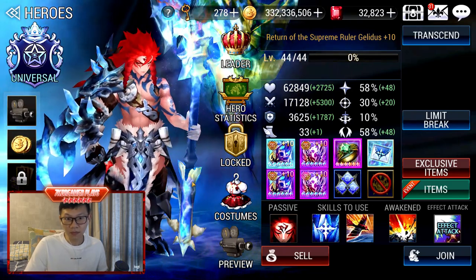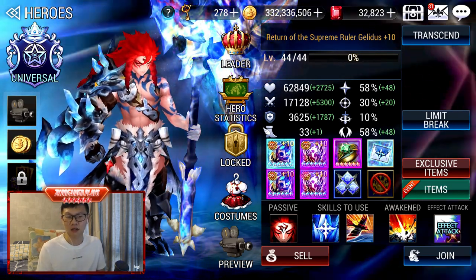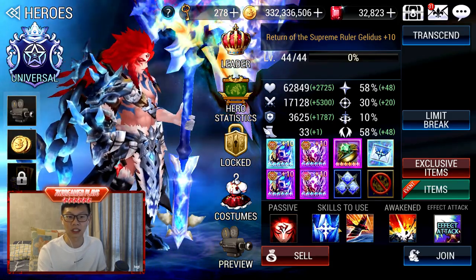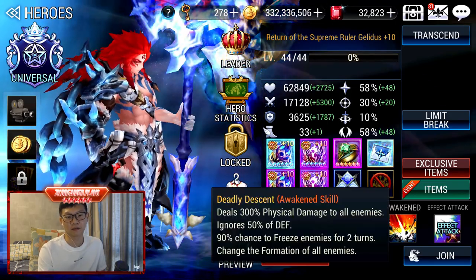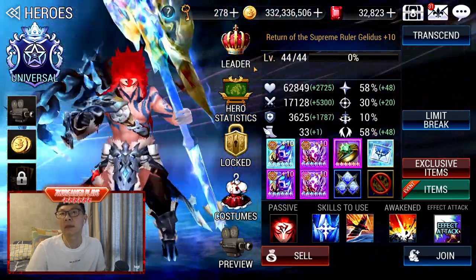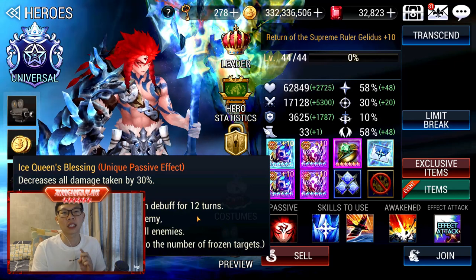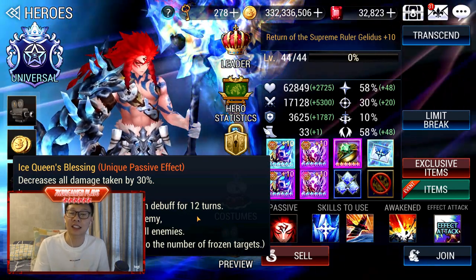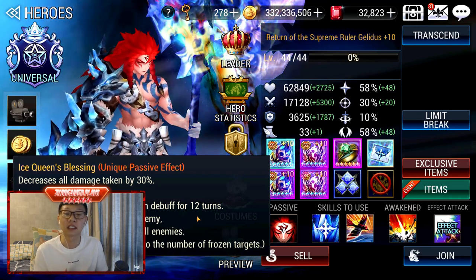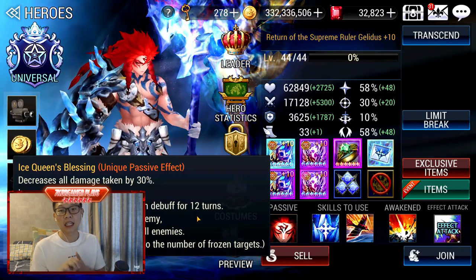For Galidus, he is level 44. I don't use him in Arena anymore because of the current meta. He does get checked by the newer hero, so I don't really use him. But I do use him in Heavenly Stairs sometimes because he provides 12-turn immunity to death. When Heavenly Stairs is on Weakstead, the enemies can cast 100% death — I use Galidus in the frontline so I don't have to give all my heroes death resistance, which saves me about 80 Topaz.